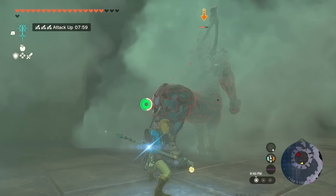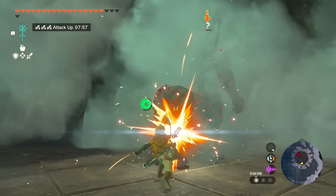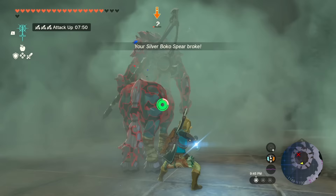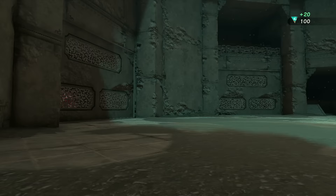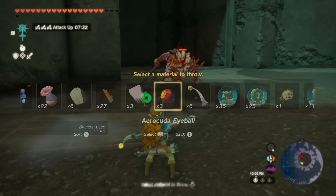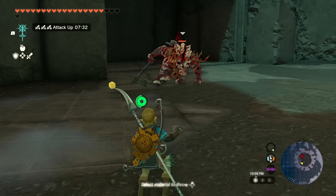This second Lynel is a blue Lynel and will have more health than the first. Once it goes down, another Lynel will come out — this time a white-maned Lynel. Again, repeat the process to approach it, and make sure that you're properly enveloped in the mushroom cloud.